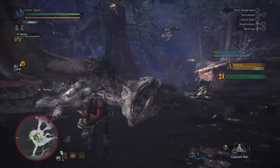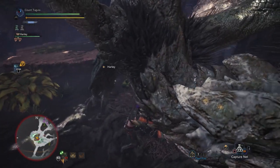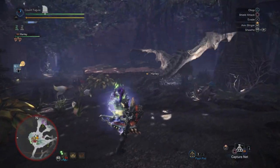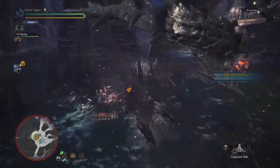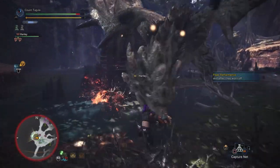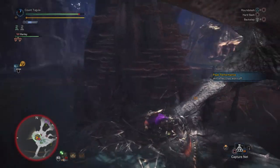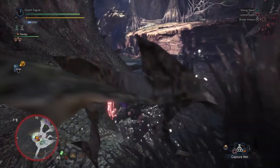I'm probably going to be using this as one of my go-to builds. I forgot how much I love the Sword and Shield. Another nice thing about this is if you do happen to get hit, there is speed eating on this build, so you can instantly heal yourself up and then get right back into the fray. This build is a lot of fun to use, and it's incredibly pleasing to be able to continuously stun the monster. We are going to be going over three different builds using decorations and different charms.